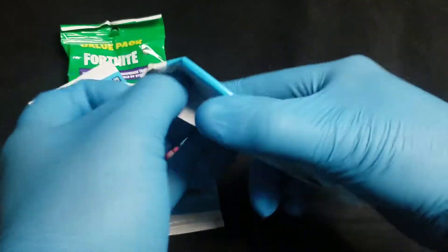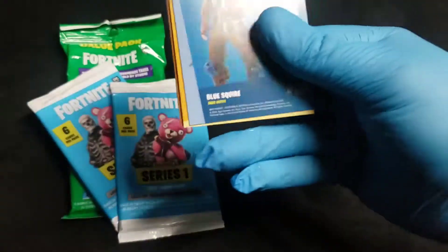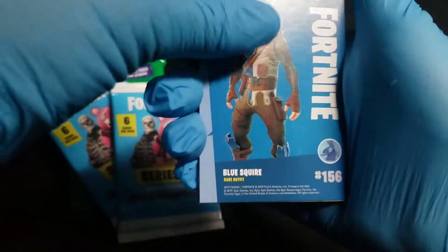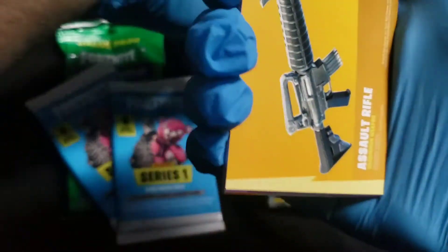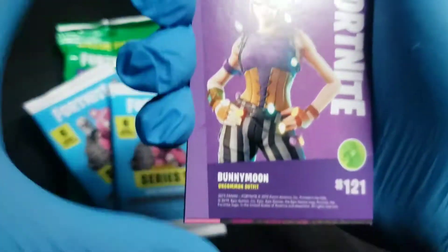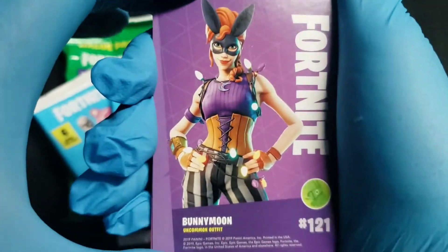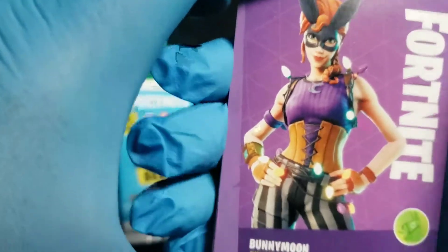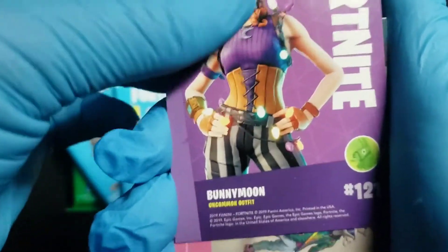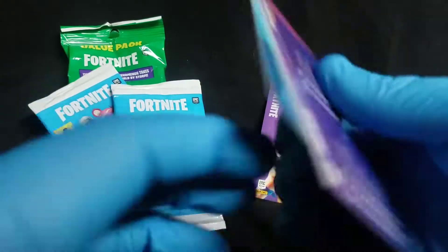Right off the bat there's a blue squire — I think I've seen that one already, but it's still a cool card, it's a rare. The uncommon assault rifle — I actually don't think I've pulled that yet, so that's a good one. And an uncommon bunny moon outfit — I'm quite certain I don't have that one. The last card is a loading screen, so nothing too crazy, but we did get bunny moon, which is nice.